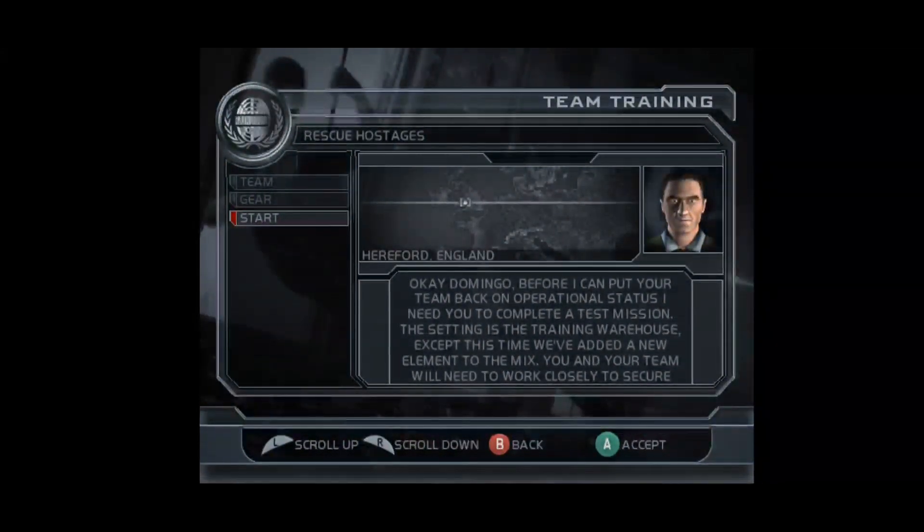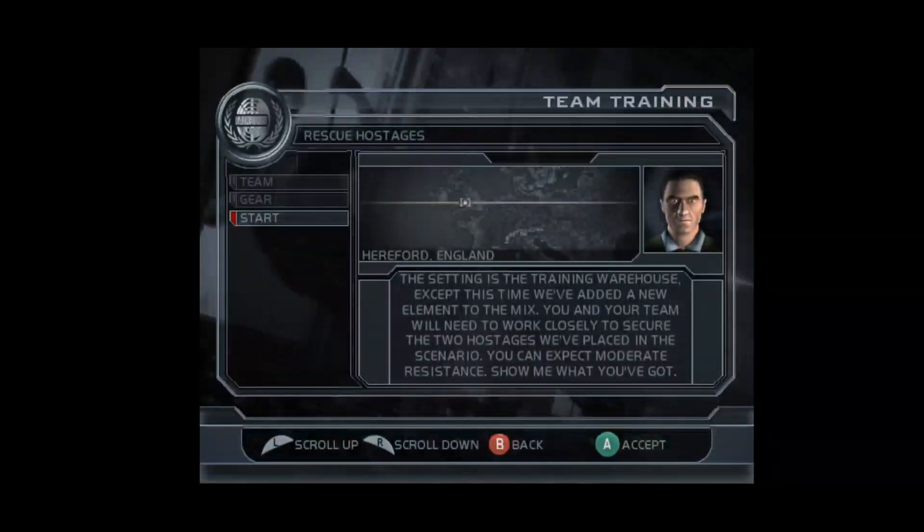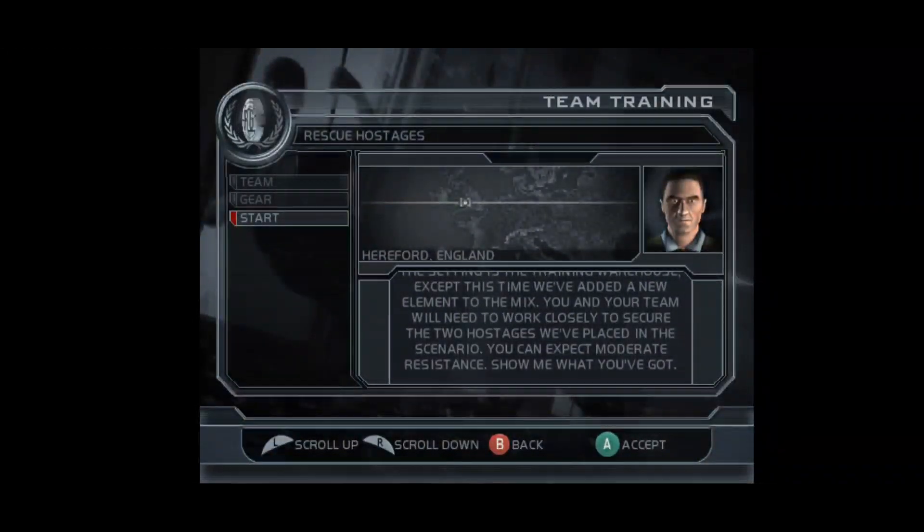Domingo, before I can put your team back on operational status, I need you to complete a test mission. The setting is the training warehouse, except this time we've added a new element to the mix. You and your team will need to work closely to secure the two hostages we placed in this scenario. You can expect moderate resistance. Show me what you've got.